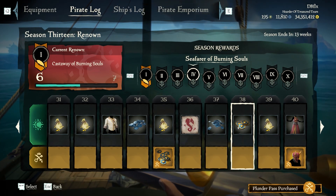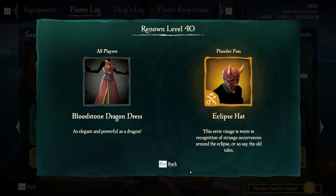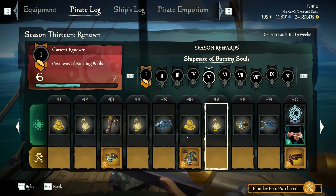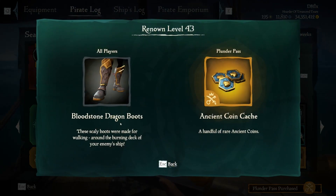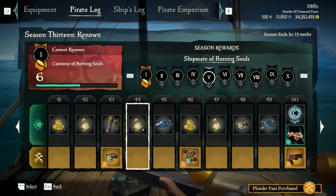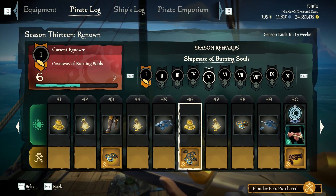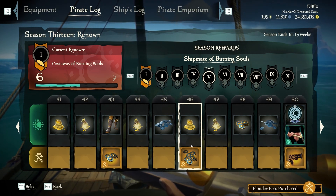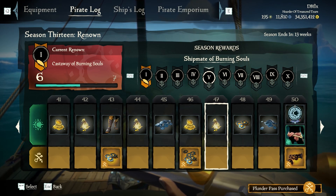Level thirty-seven is doubloons. Thirty-eight is ancient coins. Thirty-nine is a bag of gold. Forty is the Bloodstone Dragon dress for everybody and the Eclipse hat for premium Plunder Pass people. Level forty-one is a sack of gold. Forty-two is a bag of gold. Forty-three is Bloodstone Dragon boots for everybody and ancient coins for premium. Forty-four is a bag of gold. Forty-five is more doubloons. Forty-six is a sack of gold.